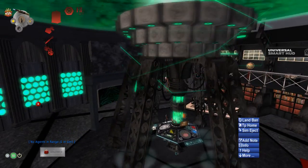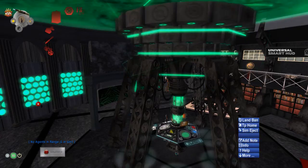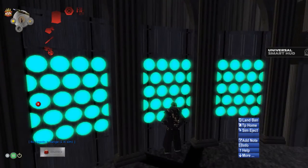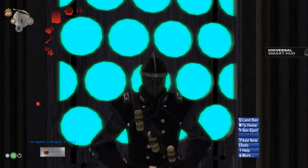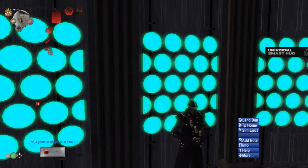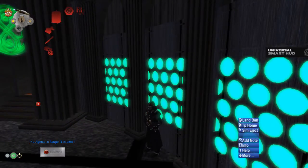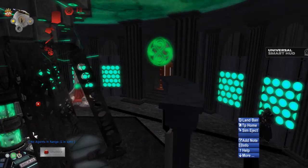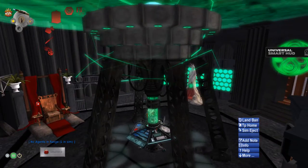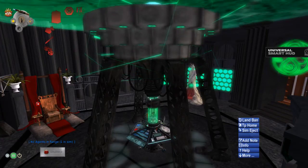One thing that always upset me about the Megan console was that it never had roundels. As you can see here, I had to incorporate the roundels, as well as the black night guards, which is really cool. Roundels have always been a big thing for me, and I had to incorporate roundels inside the Megan. This is possibly one of my best modifications in Second Life itself.